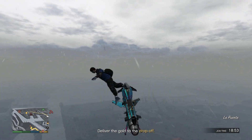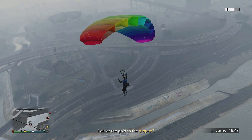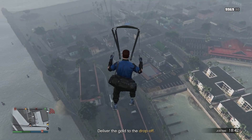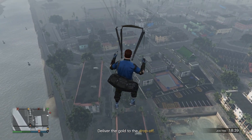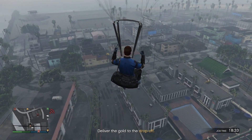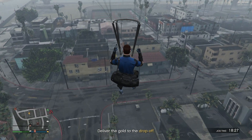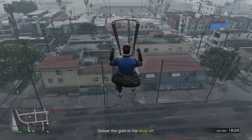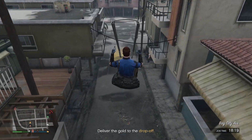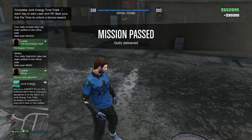Once you guys are close to the yellow marker, jump off your MK2 Oppressor, use your parachute, and we are going to need good parachuting skills because we need to land directly on top of that yellow marker with our parachute open. Hopefully you guys have enough experience with the Junk Energy parachute missions. We need to land directly on top of it — just like that, perfect.